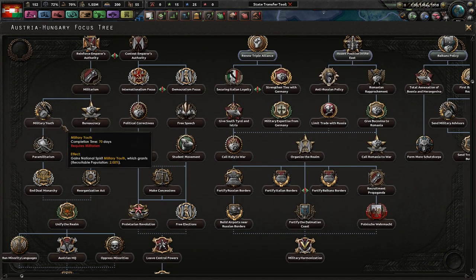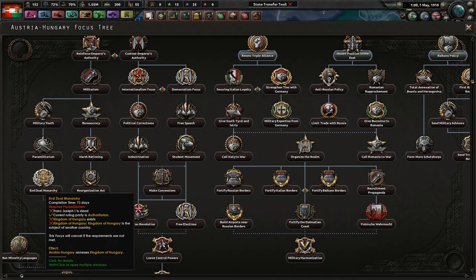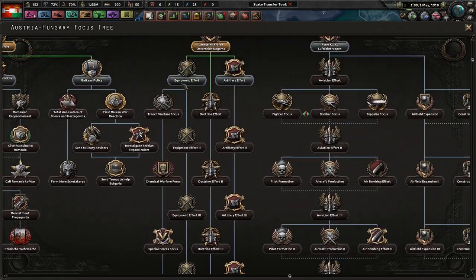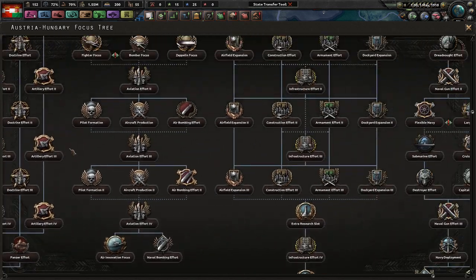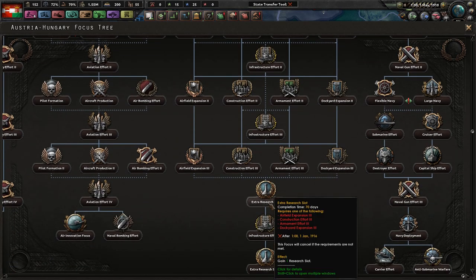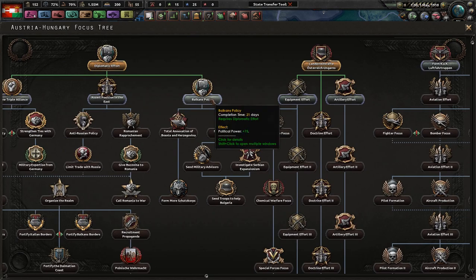But before I do that, I just want to see if there's anything that could give me another research slot. Lensstreitkräfte Österreich-Ungarns... It doesn't look like there is. It looks like we're pretty much stuck with our current research slots until we get down here, which will take pretty much forever.